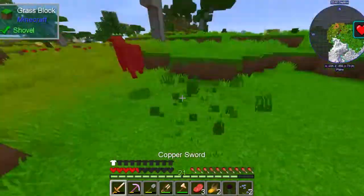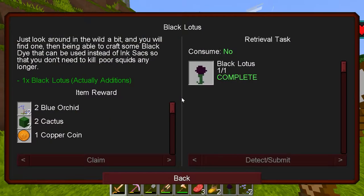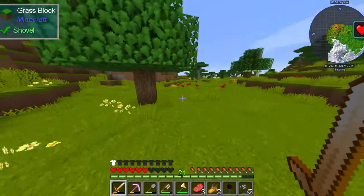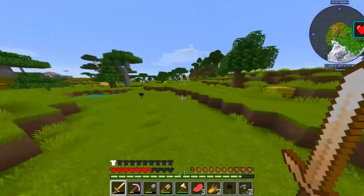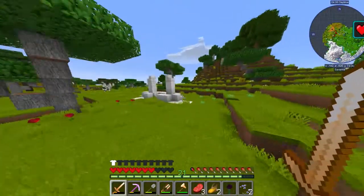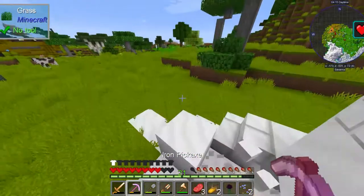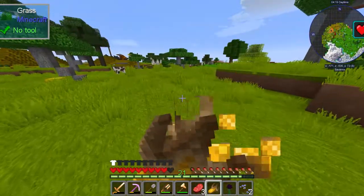Wow, these things are fast! Does that count towards the wool quest? Yes it does! So we don't even need to find sheep. There's a dragon right there — yeah, we don't want to go near him. I've never seen one of these, I don't know what this is. That's a baby dragon — but still, it's a dragon.